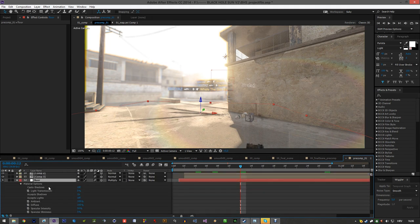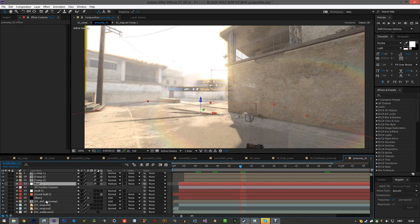For the shadows I made a basic solid with white, set it to multiply, and in Material options you disable casting shadows and accept shadows but don't accept lights - and you get proper shadows. I remember when I started this, I think I posted it on Twitter.